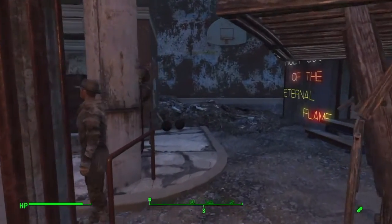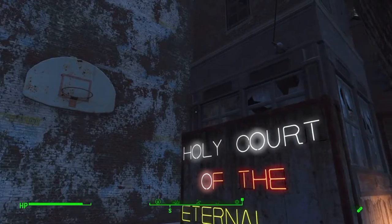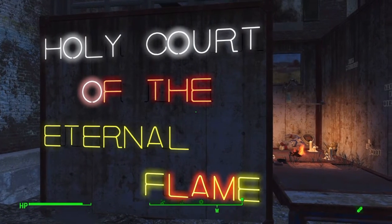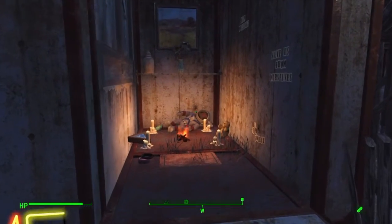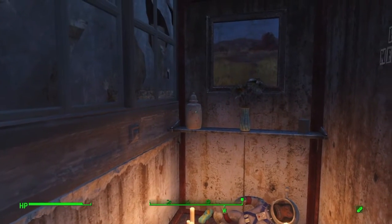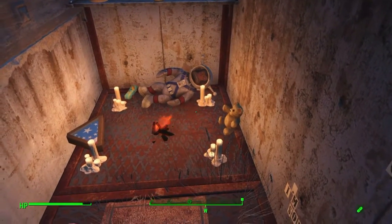We're now going to go take a look at our basketball court, which I have called the Holy Court of the Eternal Flame. This is where any settlers that have differences with one another can battle it out over a game of basketball. I've also created a memorial using an Eternal Flame motif, built by using a rug glitch to place a campfire underneath some metal floorboards that you can see here.